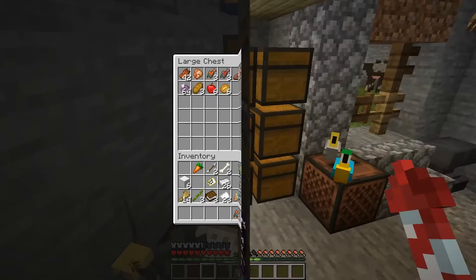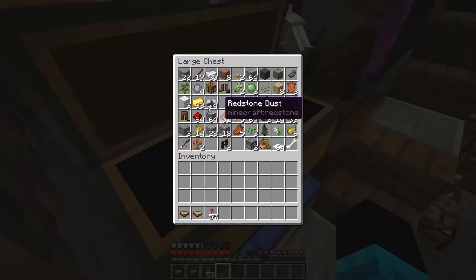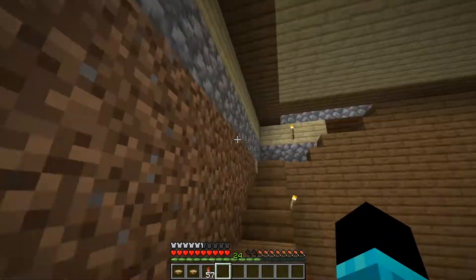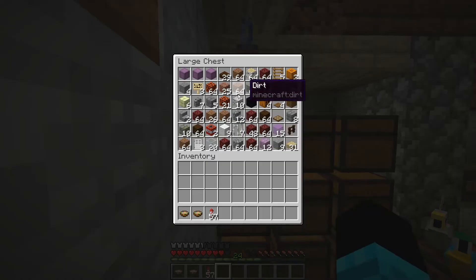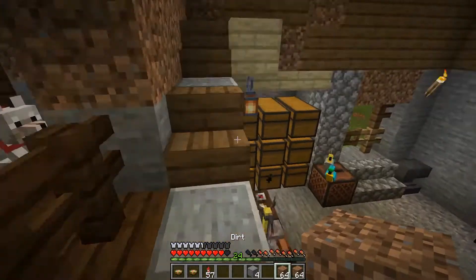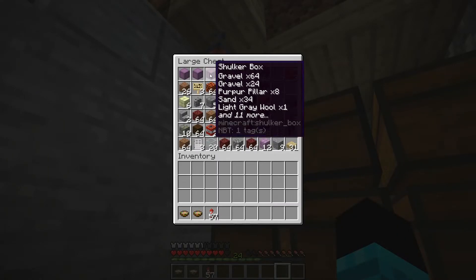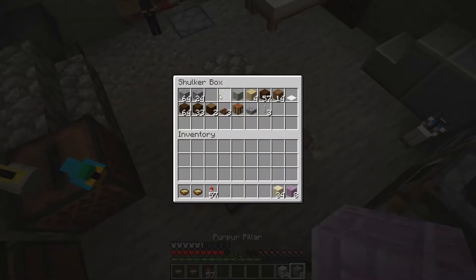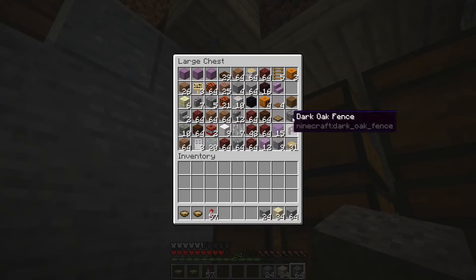I also found some wool, so I repaid ESM for the wool that I borrowed. Now we're gonna go and try building the sky base. First I need some stone — I'll let that cook. While that's cooking, I'm going to cover up the surprise I made for Ruby Red and Magician. I'm gonna need sand and gravel for that.